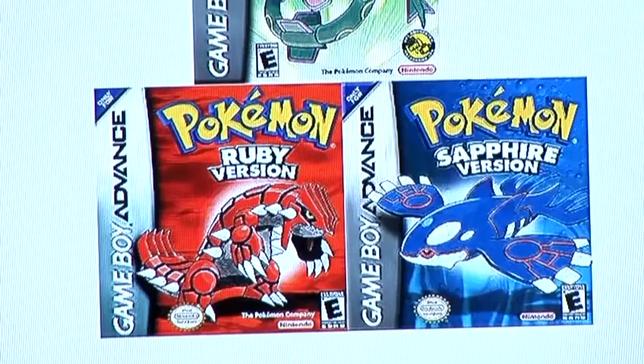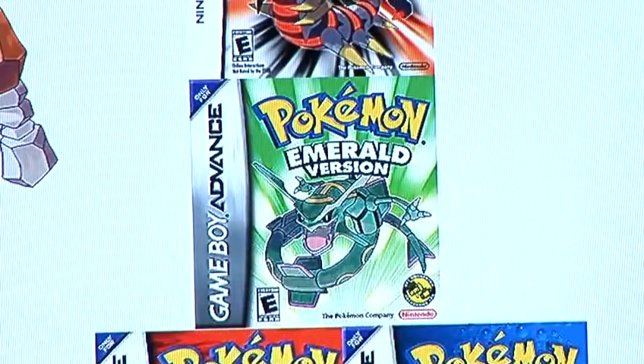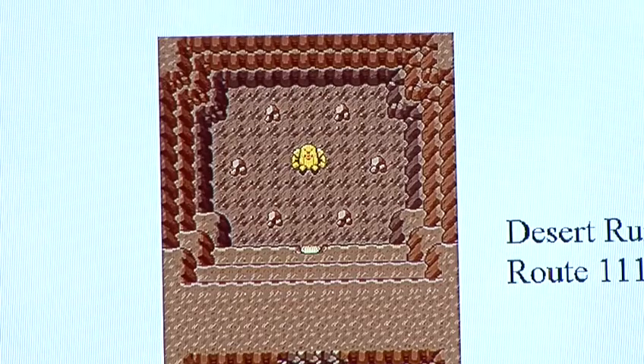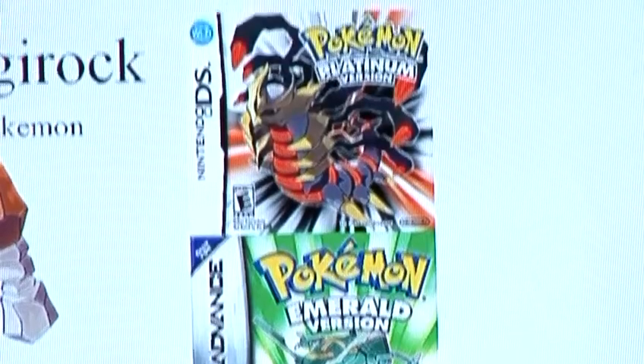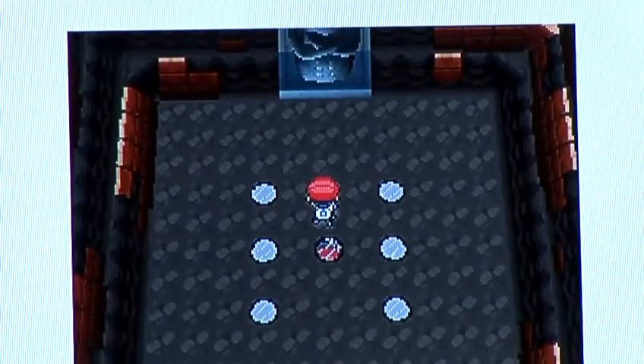So in summary, in Ruby, Sapphire and Emerald, head to the bottom of Route 134 to read the inscription in the sealed puzzle chamber in order to unlock Regirock in the desert ruins. Or in Pokemon Platinum, have an event Regigigas in order to unlock the door in the Rock Peak ruins. And that is every way you can get a Regirock.